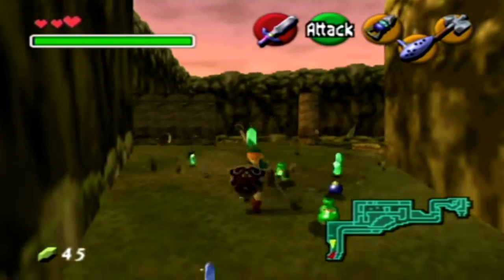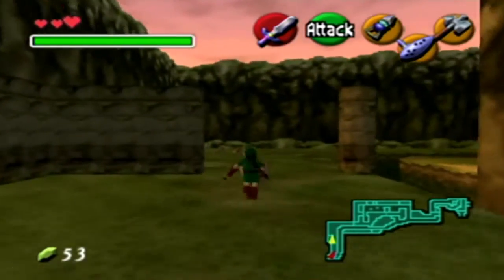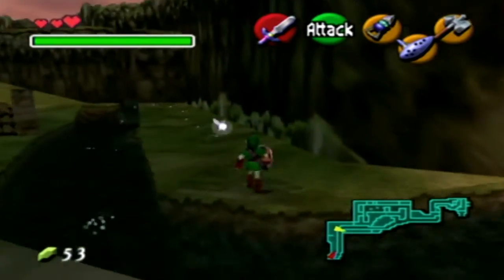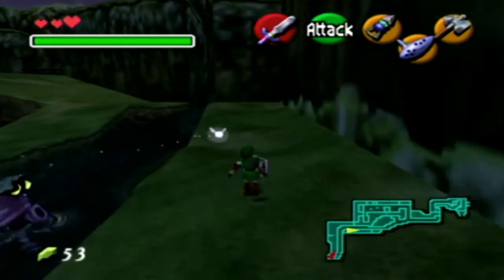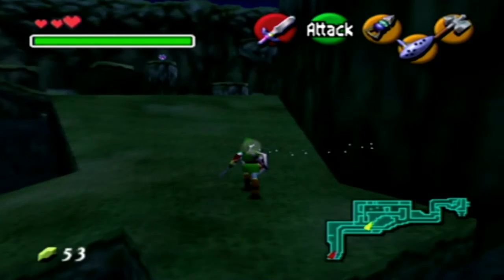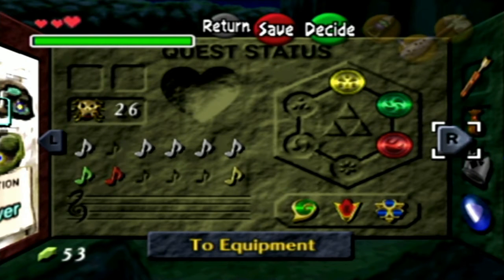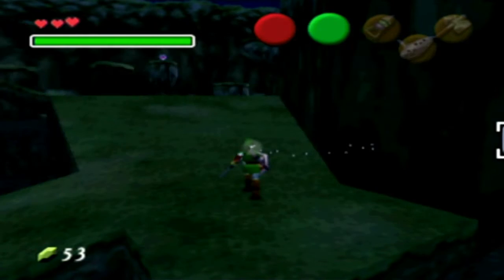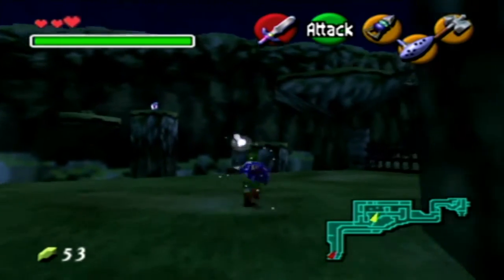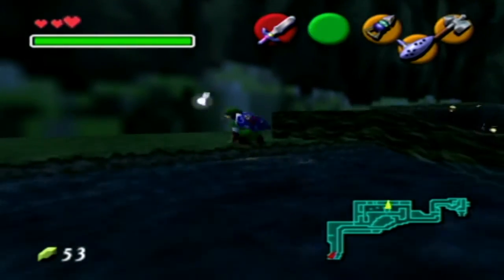Hello everybody on YouTube, this is SuperNutendo, and welcome back to another episode of The Legend of Zelda Ocarina of Time Master Quest. In the last episode, we finished up the Fire Temple, got ourselves the Fire Medallion, and we also brought our Gold Skulltula count up to 26. We're doing pretty well so far — we've got all the Gold Skulltulas in every dungeon. But now, we're going to be going to the Ice Cavern.